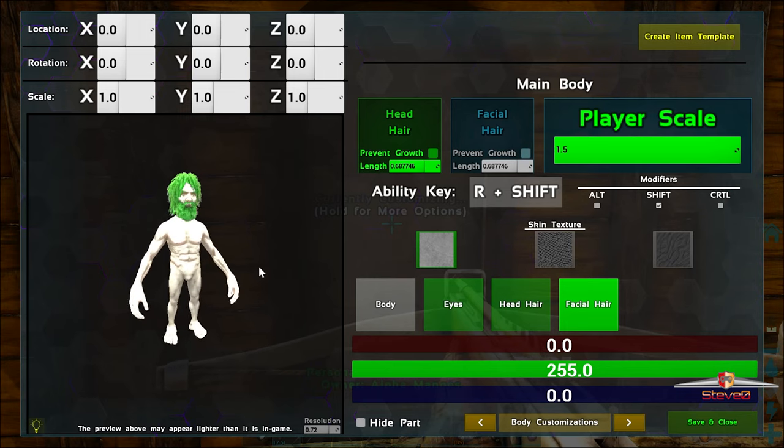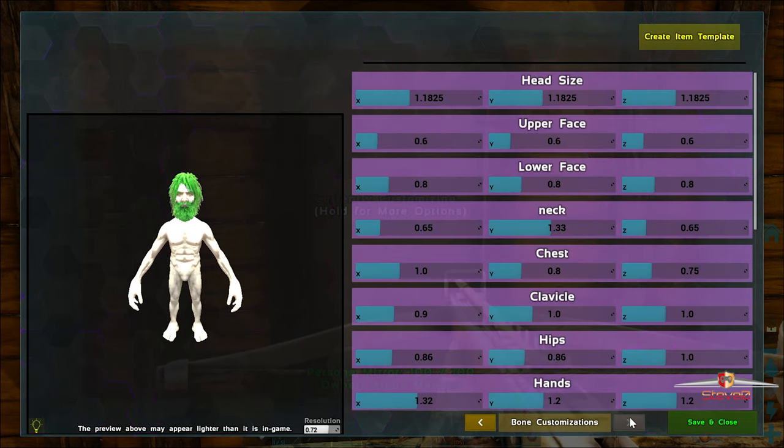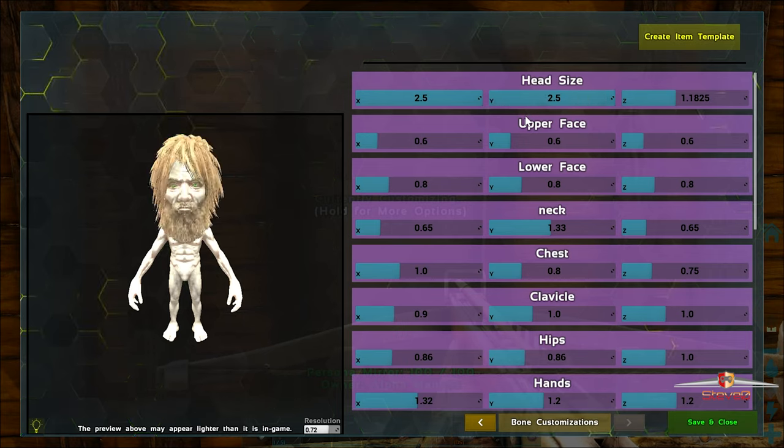His head's too small for my liking, I want to get his head bigger. How do we do that? Maybe here - yeah, look at that. Head size, upper face, lower face, let's change this. Put it all out to max, get that baby big. Oh look at that, took the color off but oh man, that is awesome!